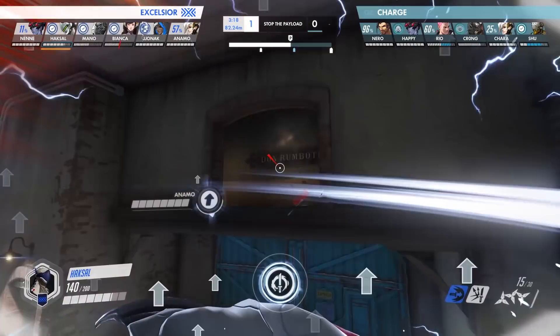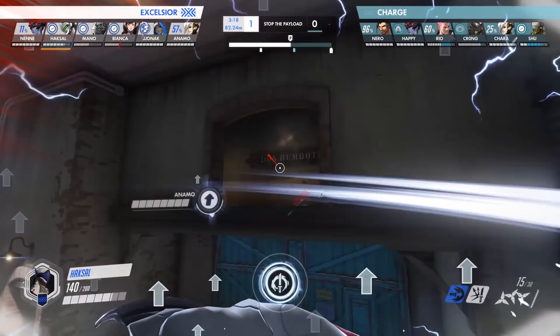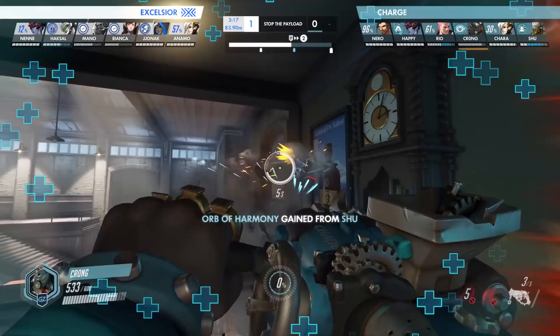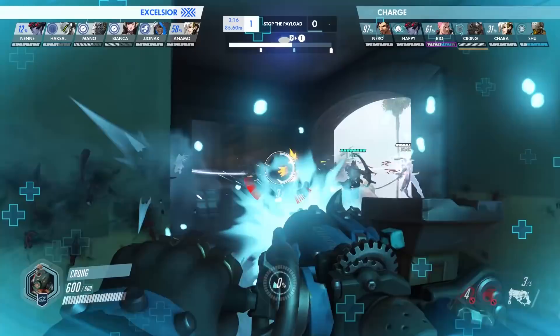With his life saved, Haxl immediately dashes to the high ground window near the NYXL's backline, narrowly avoiding a Widow headshot. However, Krong is ready to make up for his previous mistake and makes the hard read, activating Whole Hog moments before the Nanoblade came out. This, combined with Shu's Transcendence, shoves Haxl out the back of the building, seemingly shutting down the Nanoblade after finding no value.